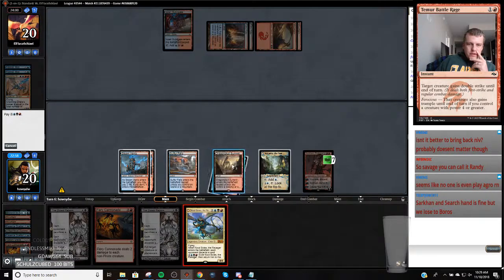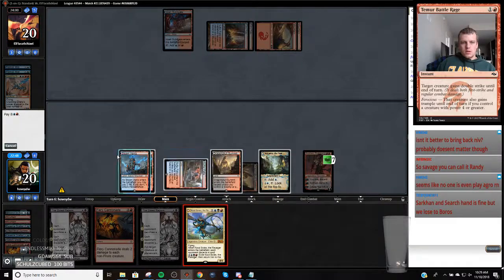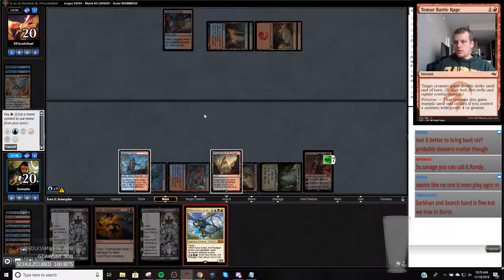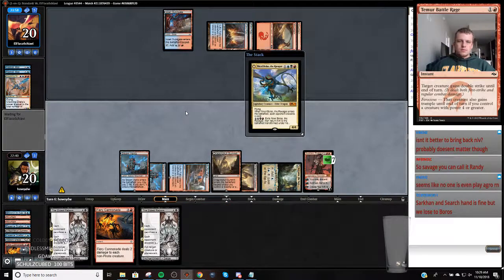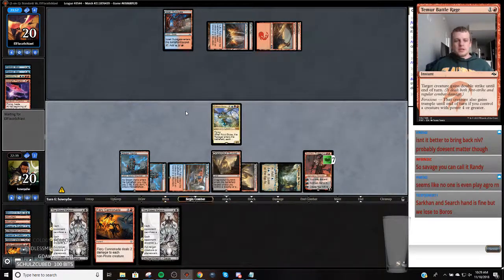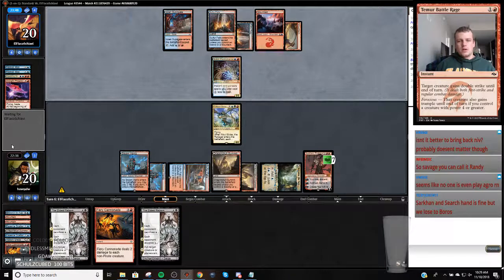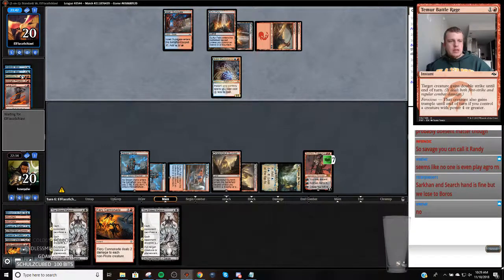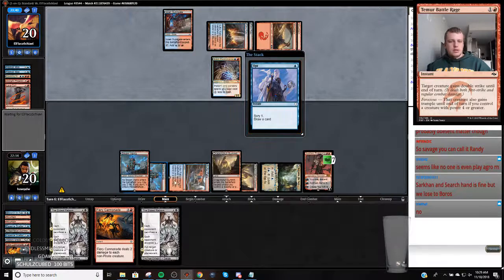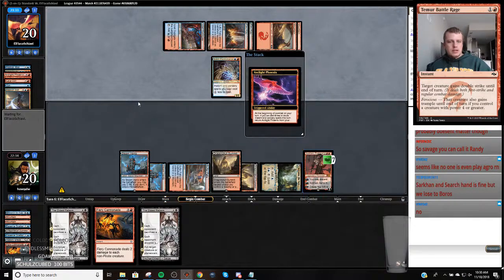Hey Nicky, you're so fine, you blow my mind, hey Nicky! Can I plus Sarkhan to add mana to cast only dragon spells? Oh man, are we about to get it - Lava Coil. Okay, so now they get to bring back two Phoenixes... one Phoenix. Crack this Sarkhan.